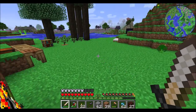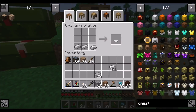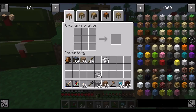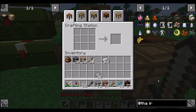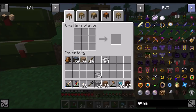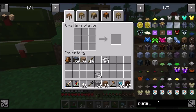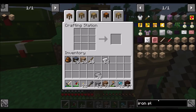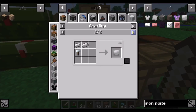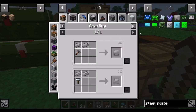Somebody mentioned — and this is a cool trick — there are actually two things. First off, I was informed that the recipe for Thaumcraft plates exists. Searching for it... I don't see the iron plates existing in Thaumcraft. So maybe that recipe did exist and no longer does — maybe it was patched out because I am on the latest version of the pack. Oh wait, that recipe does exist! It's not shapeless. So what about steel plate? That recipe does not work.